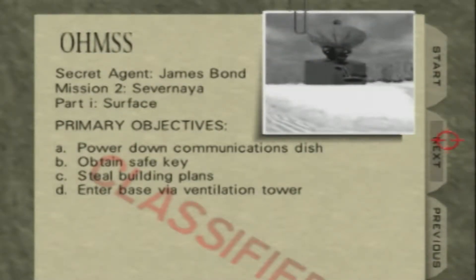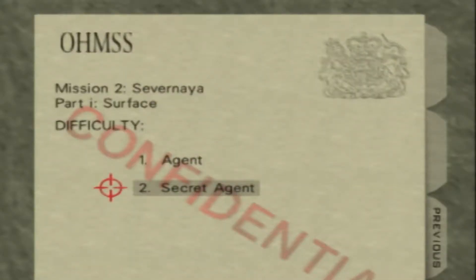Hey, what's up guys, it's me Nintegi Gamer. Welcome back to some more GoldenEye. In the last episode we started off our espionage adventure with the dam, facility, and runway, and in today's episode we're going to the Severnaya surface.